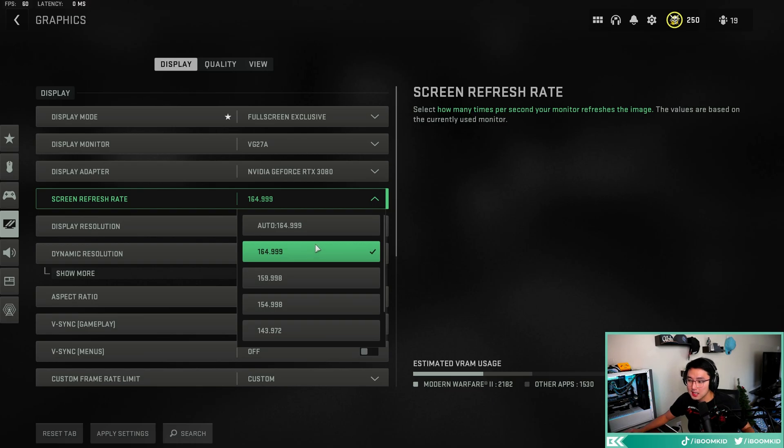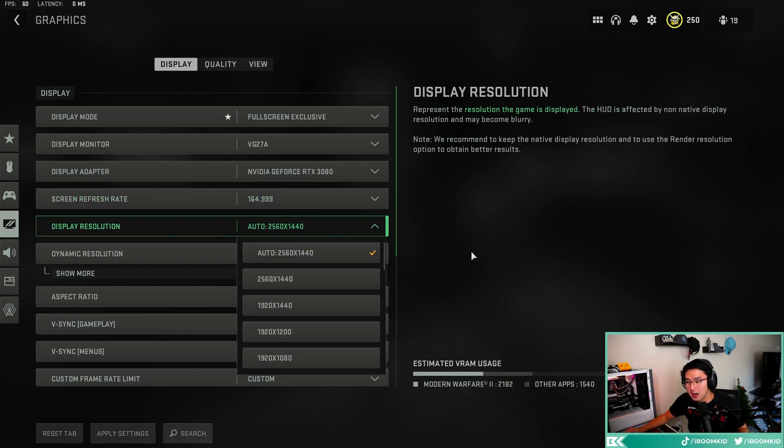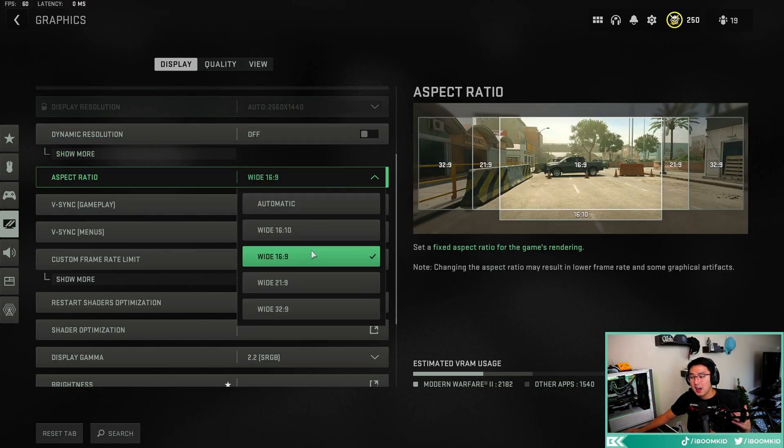Make sure your refresh rate is the highest possible and your display resolution is set to your monitor's native resolution. Turn dynamic resolution off — you don't need it. I have aspect ratio set to wide 16:9, which is 2560x1440. Crim6, the Call of Duty Pro, said that having it on automatic can cause you to lose aim assist, so just put it to wide and leave it. Turn VSync off.